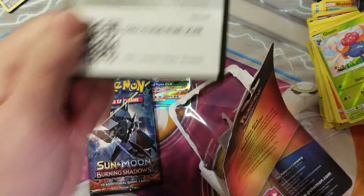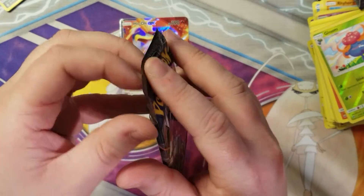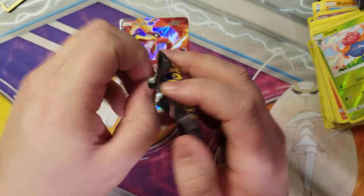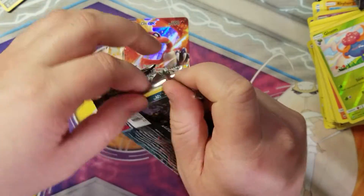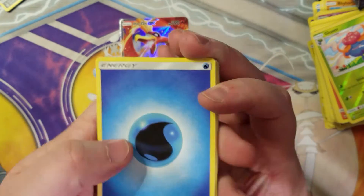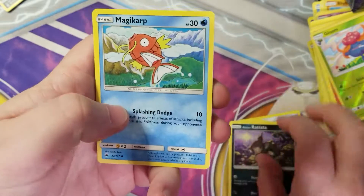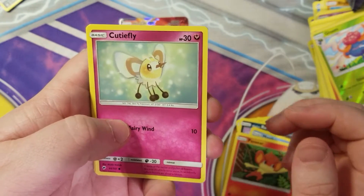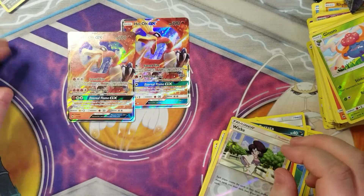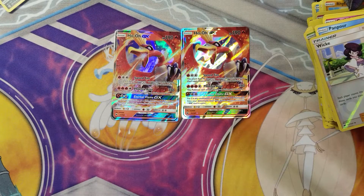Last pack — Croagunk pack art, last Sharpedo. This is it, ladies and gentlemen. Bought out all the blister packs from Walmart — now I'm gonna have to go to Target or another Walmart. Last code card for everybody. Acerola, Wishful Baton, Metapod, Alolan Raichu, Magic Herb, Pansear, Cutiefly, Panpour, Thick Wick, and two Ho-O GX. So we opened eight packs, only got two ultra rares — and they're both fire chickens.